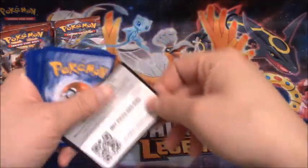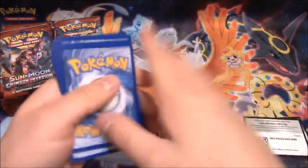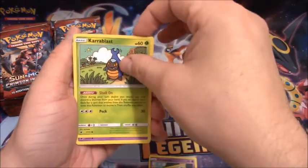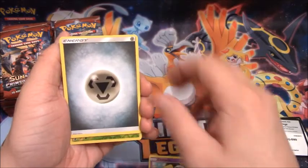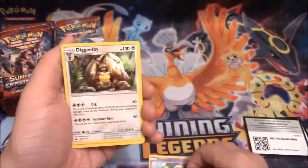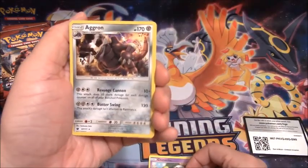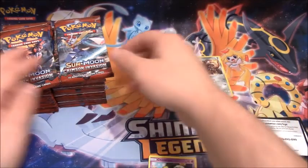Pack number two starts off with a Camerupt, Bunnelby, Karrablast, Spoink, Salandit, Metal-type Energy, Sea of Nothingness, Diggersby, Alolan Graveler, Reverse Holo of Karrablast, and an Aggron Holo. First holo pull of the box.